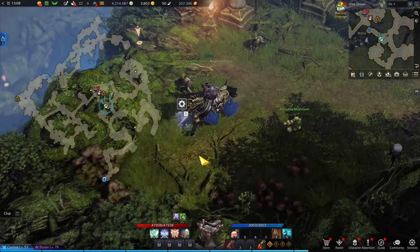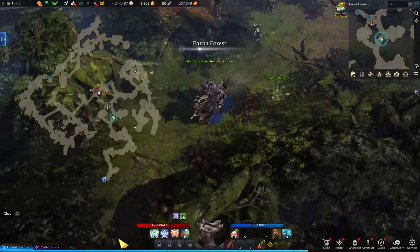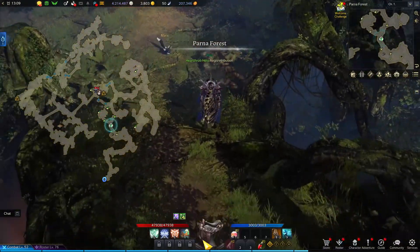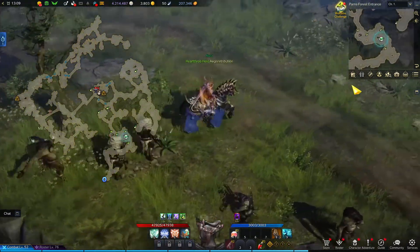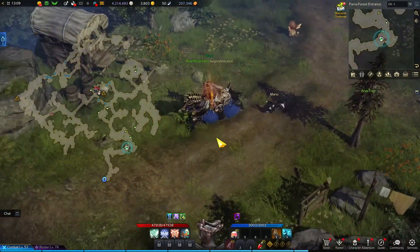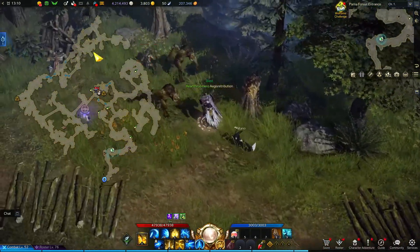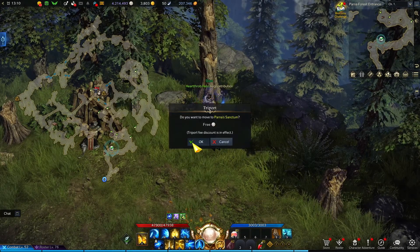We've got Vista 4 right here, and another Makoko Seed right here. From there, we can continue to head on south. Up and around this way is one more Makoko right here in the corner. A bit further south is another Elite and Hidden Story number three. There's the Elite right there. And there's another Makoko. Last thing to grab in this section is Hidden Story number three — there's the first part right there. Part two is right here, and part three is right around the corner up by this tree. With that out of the way, we can Triport back to Parna's Sanctum.